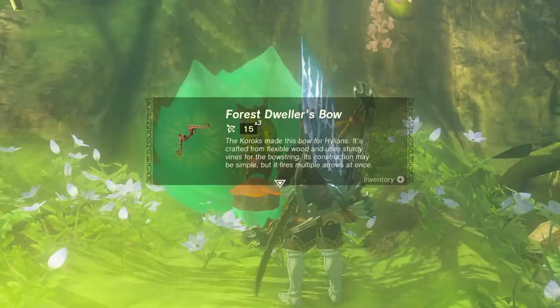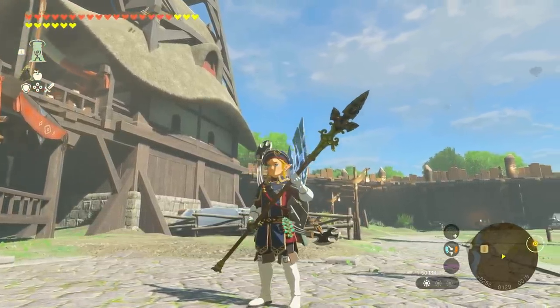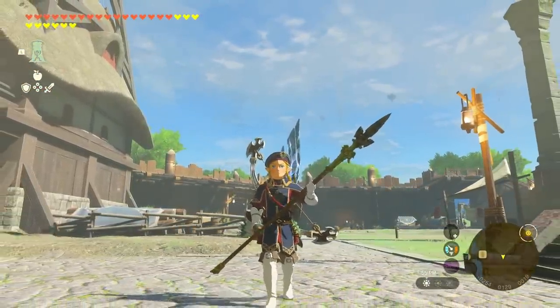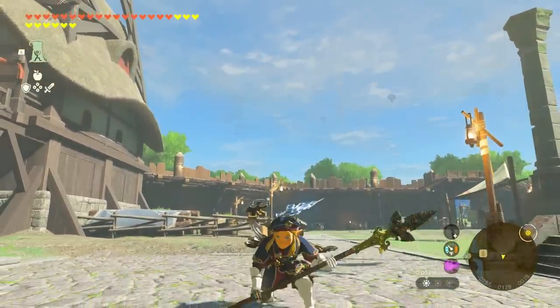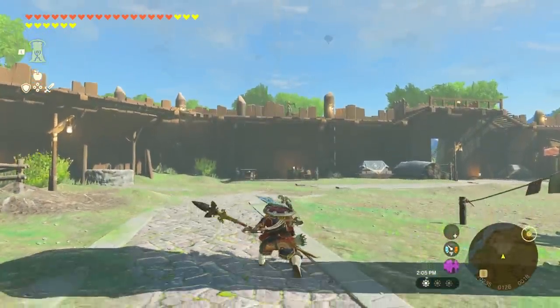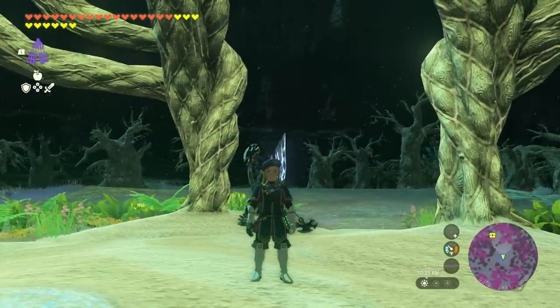If you decide to finish this quest, you'll get the Forest Dweller's bow, which has 15 damage with a 3-shot burst. Now that we've got our Forest Dweller's spear and sword, we actually need to break them to be able to acquire the pristine versions. Do this before you fuse anything onto them. Just take both weapons and smash them into the ground.